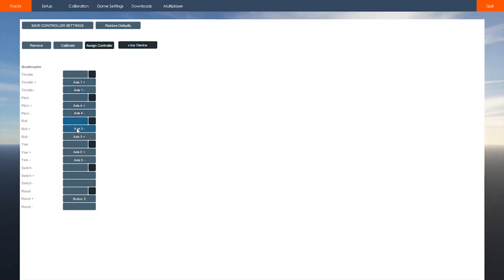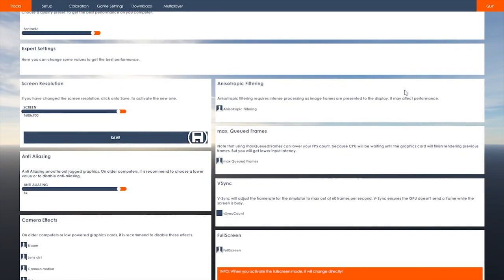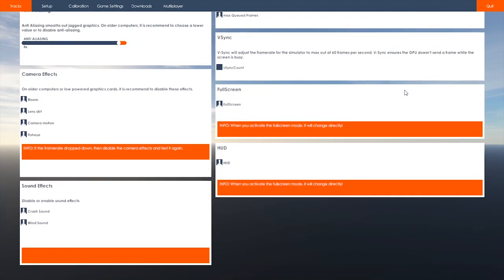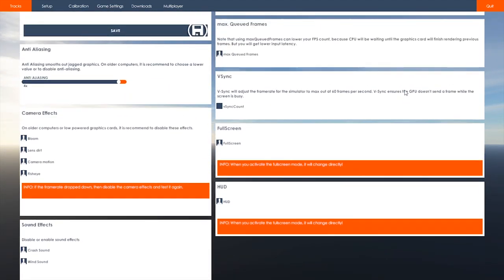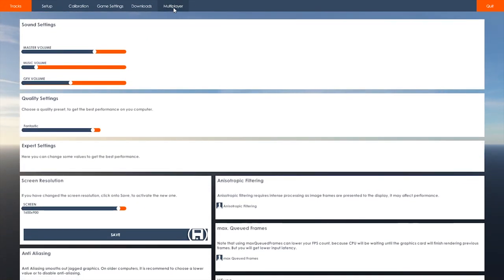Standard customization — you've got options to set up buttons for resetting your race and resetting your quad when you crash. There are also options for your graphic settings and volume settings, which are all pretty much standard across most flight sims.